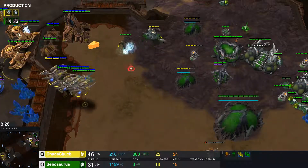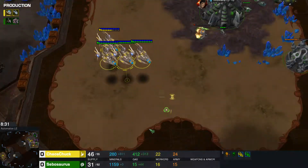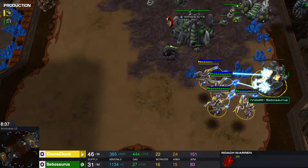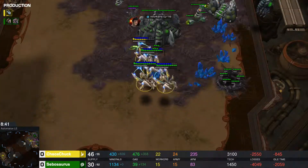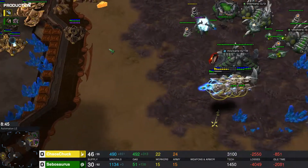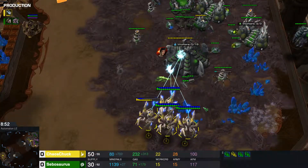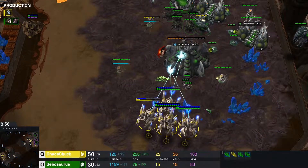Queen sitting here. All the Roaches going down. The Void Ray is going to fight that spore head on. Roach Warren going down. One queen is not going to be able to fight off the Void Ray. Spore crawlers moving into position.